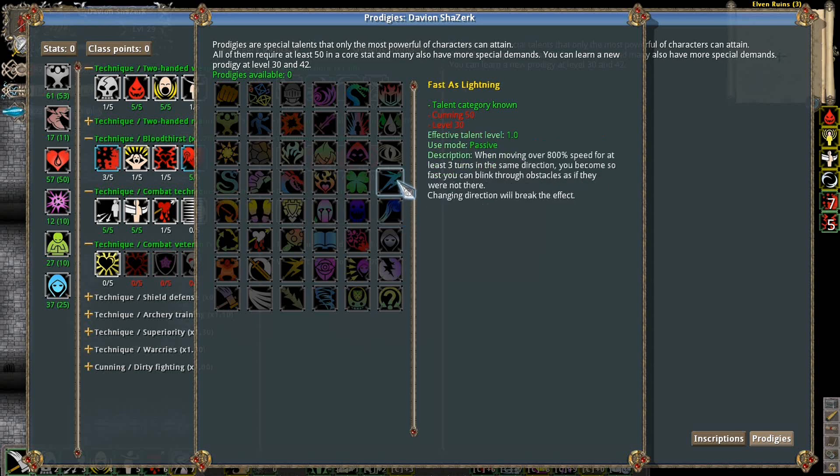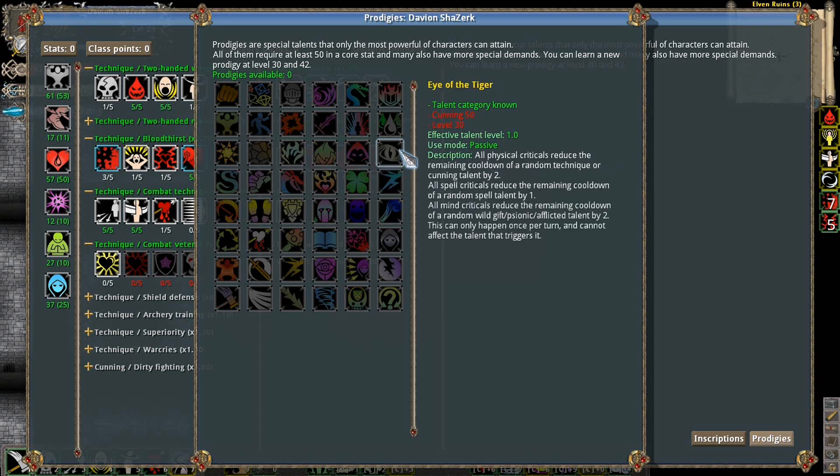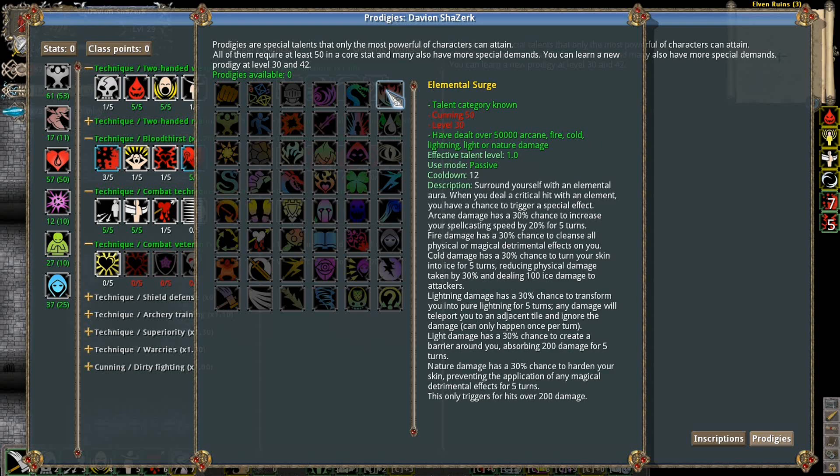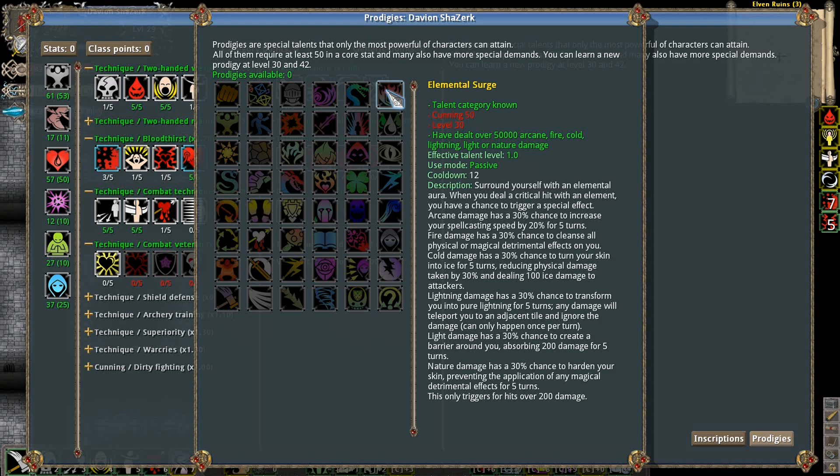Fast as Lightning — when moving at 800% speed for at least 3 turns in the same direction, you become so fast you blink through obstacles as if they were not there. That's sort of hard to get going. All physical criticals reduce the remaining cooldown of a random technique or cutting talent by 2. That's something worth getting. What this means is basically whenever I do a critical, I'll make a random technique or cutting talent reduce by 2. So I can get Stunning Blow reduced quite a bit there and other stuff. Endless Blows — don't care about that. I dealt over 50% arcane fire, cold, lightning, light, or nature damage for some reason. Don't know how I did that.